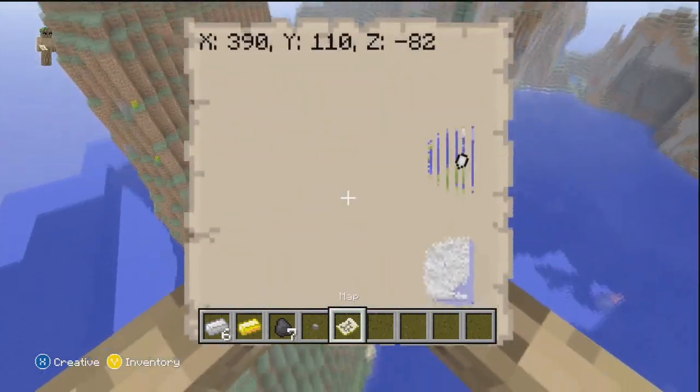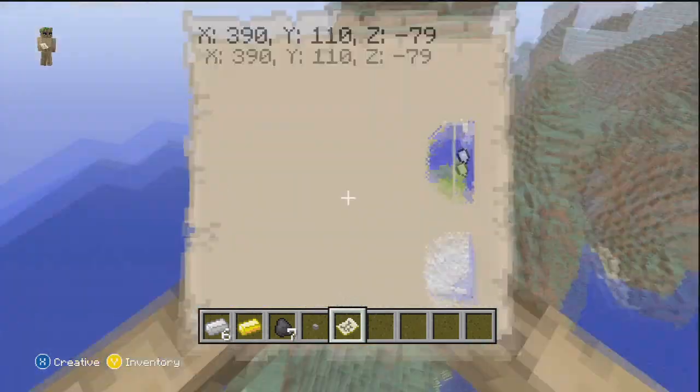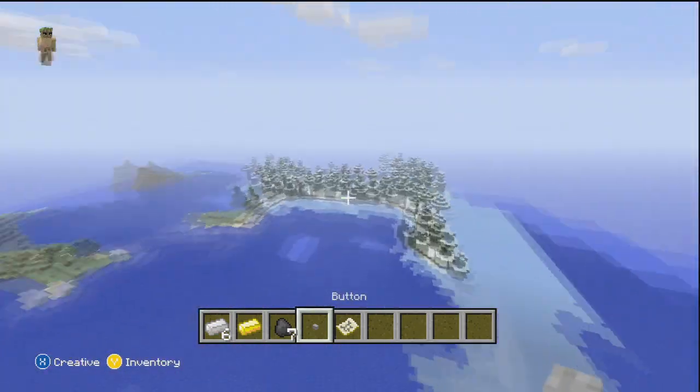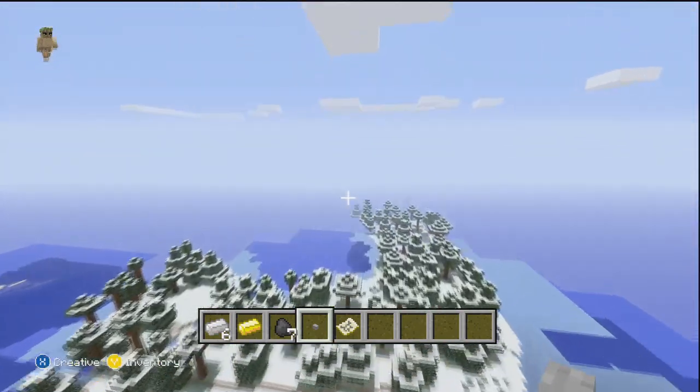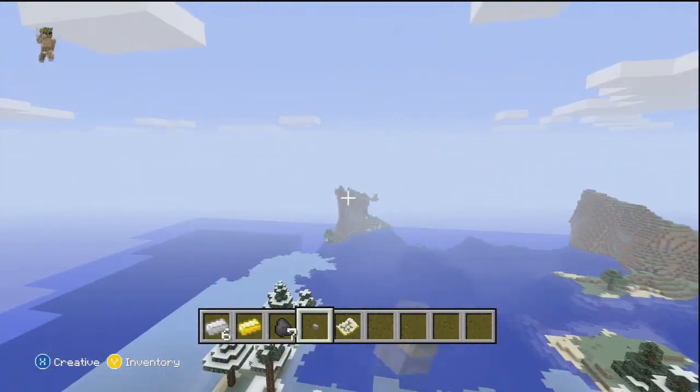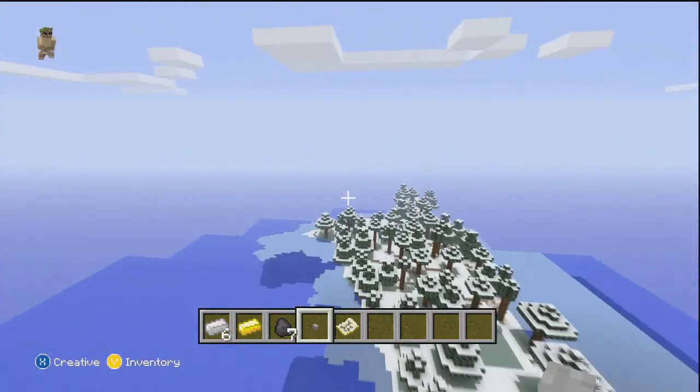Just a quick recap: in the bottom right down there is the spawn, and you spawn on top of an underground mineshaft with caverns and stuff like that. The only main actual land is the trees, the snowy area, and those huge mountain ranges.